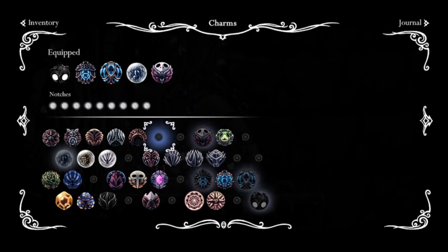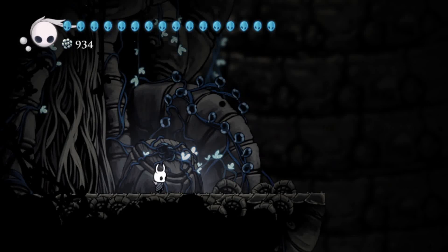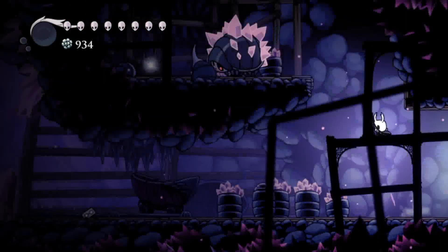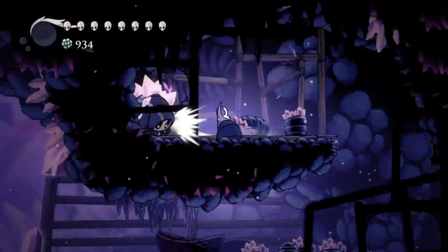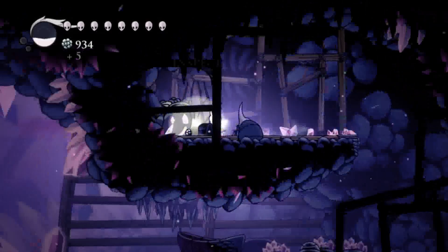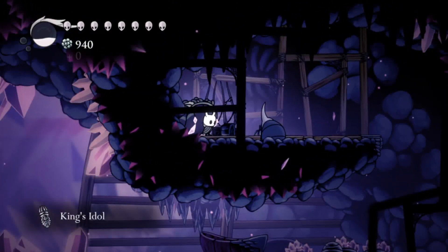Let's get the next charm located in Crystal Peaks. All right, I'm here — I missed something here. Let's go kill this guy. This is an area where you can double jump. Get the King's Idol.